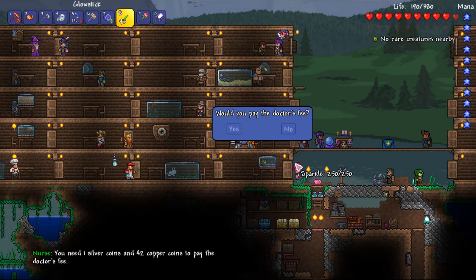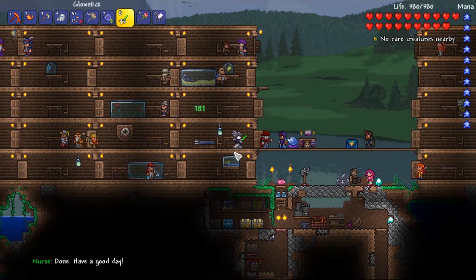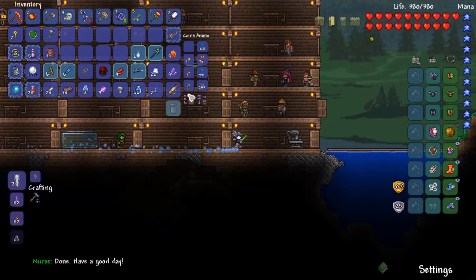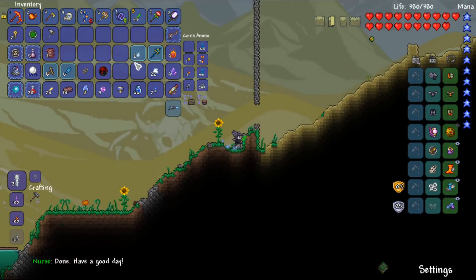This is another new thing I've noticed: whenever you die you can just click yes or no to pay the doctor fee to heal up. It's pretty convenient. Now I believe we're going to go bust some demon altars.